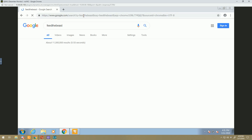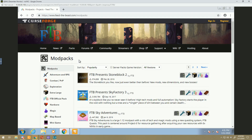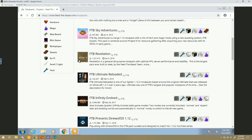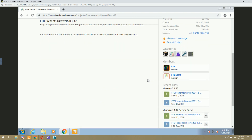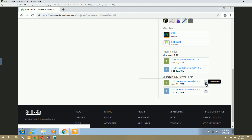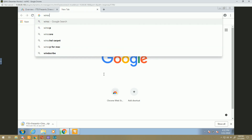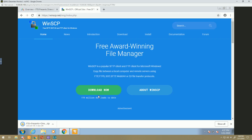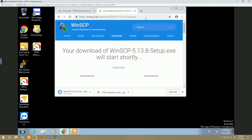At this point we need to go to Feed the Beast and download our server files. Just Google Feed the Beast, it should be the first result — feedthebeast.com. We're going to ignore that big download button and go down to Packs, and we're going to look for the DireWolf 1.12. Right here — DireWolf 21 1.12 — click on that and on the right we can see Server Packs, so let's download the release version. Open a new tab to download WinSCP as well.